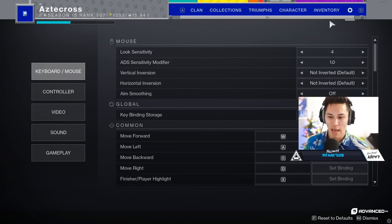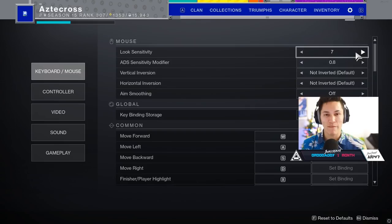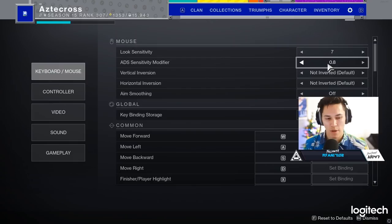Before we get into keybinds, I want to talk about look sensitivity and ADS sensitivity modifier. I used to do something like a 0.8 ADS modifier and rock a 6 or 7 sensitivity, also playing at 800 DPI. I understand the advantages there — the ability to flick to a target from the hip quicker, and then as soon as you aim down sights, you're working off a modifier less than one. So you essentially have slower reticle movement while aiming down sights versus from the hip. This helps when you need to get to the target quickly, especially going in and out of sights with primary weapons or shooting from the hip with a shotgun.